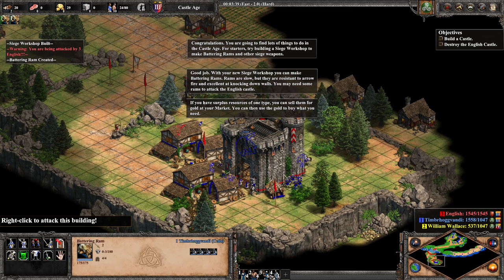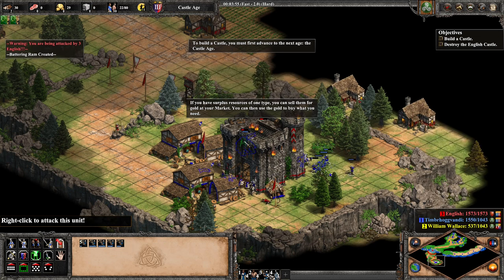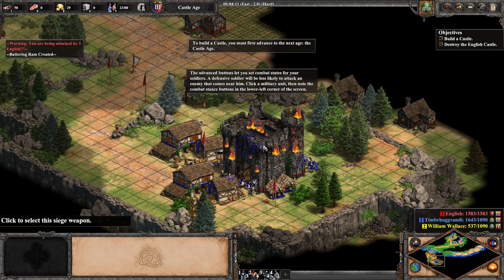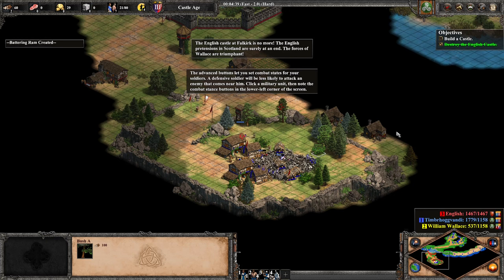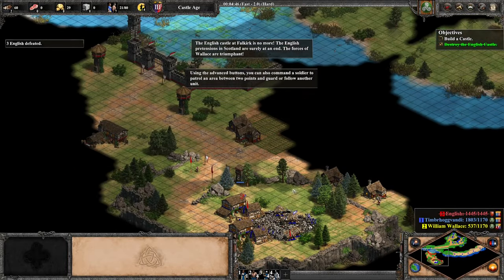If you have surplus resources, you can sell them for gold. You can then use the gold to buy what you need. To build the castle, you must first advance to the next age — the Castle Age. The advance buttons let you set combat stances for your soldiers; a defensive soldier will be less likely to attack an enemy that comes near. Click a military unit, then note the combat stance buttons in the lower left corner. The English castle at Falkirk is no more — the English pretensions in Scotland are surely at an end. The forces of Wallace are triumphant.